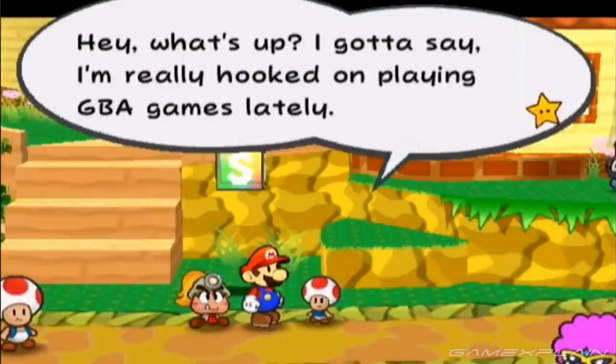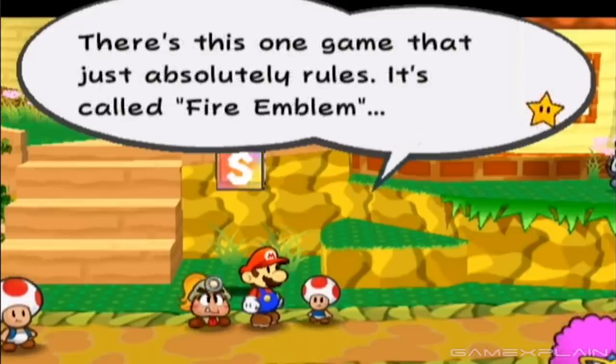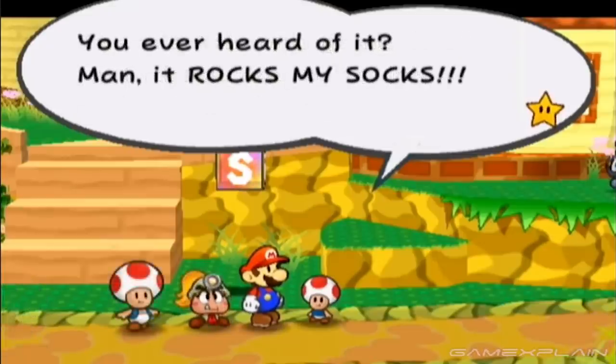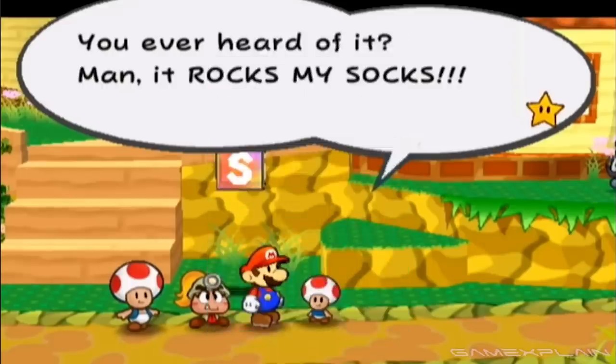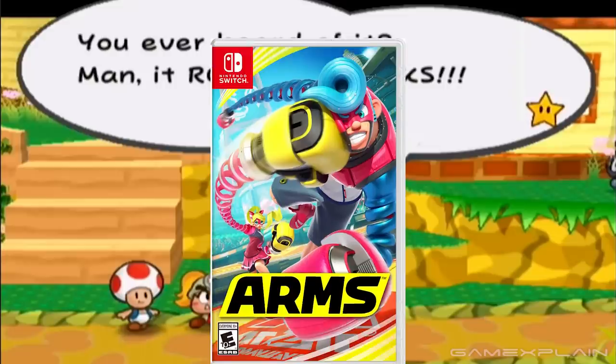Moving on to a Toad kid in Petalburg who talks about various Intelligent Systems games — namely Fire Emblem. He also talks about Paper Mario: The Thousand-Year Door and even teases a Paper Mario game with a focus on Luigi. These are all cute and fun, but definitely dated. Could he talk about different games now? It would be funny if he talked about the most recent Fire Emblem, being Fire Emblem Engage, or some underrated Nintendo title like ARMS.